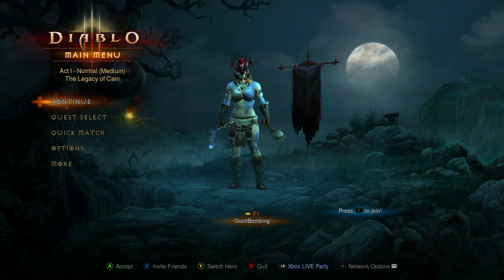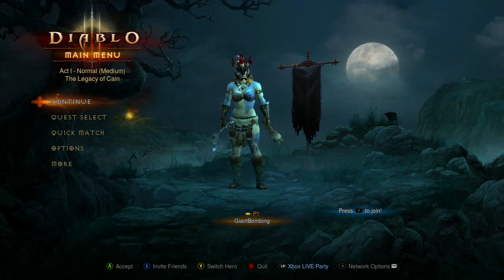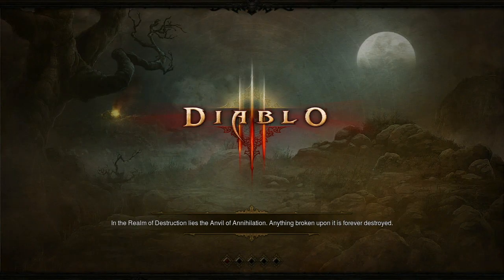I liked Diablo on the PlayStation — the direct control was kind of cool, a neat way to handle it. And this is kind of neat though, I don't know if I prefer it over the PC version. Your barbarian lady looks like she's been murdering Smurfs — what's up with all the blue? I think it's maybe just some of the armor I put on. Let's just get in here.